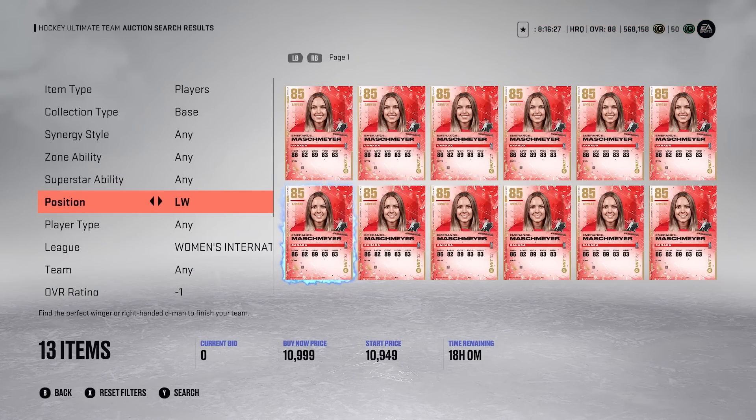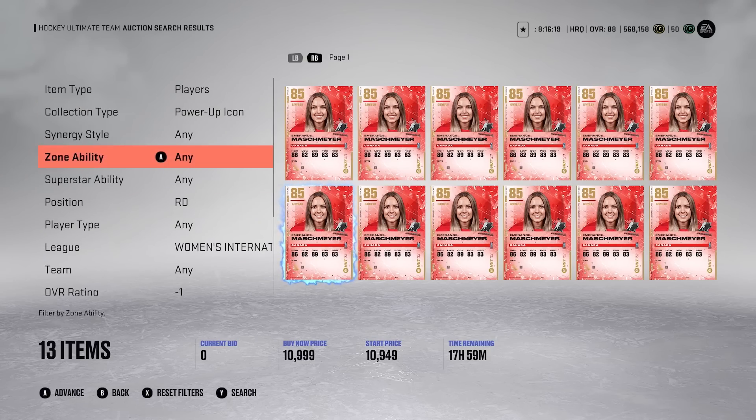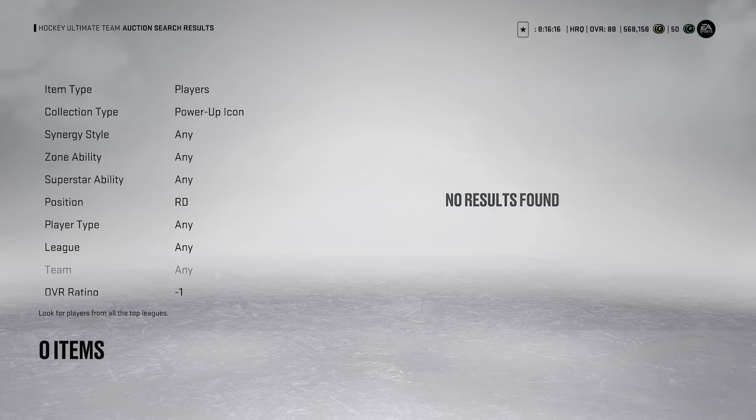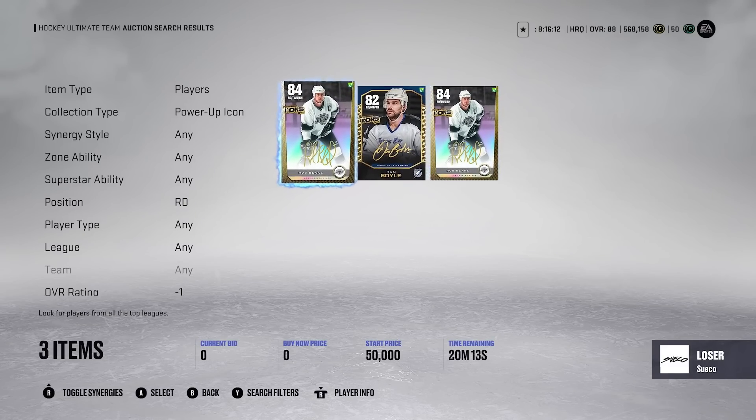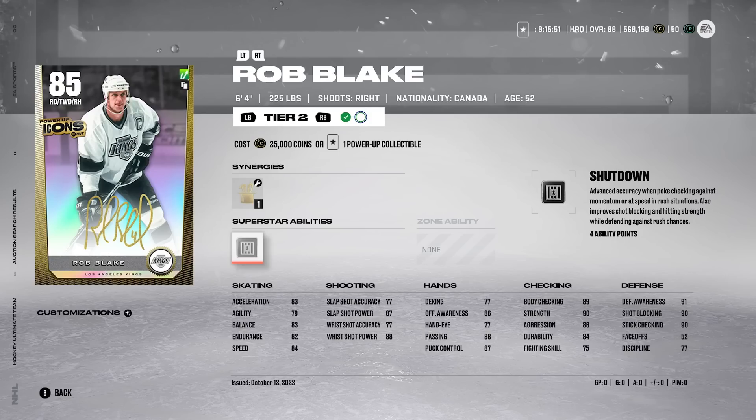Moving on — it's another icon card, a right D, Power Up Icon: Rob Blake. He's going for around 100–125K. Rob Blake is another one that gets no respect every year — always a lower overall icon. He's 6'4", but Blake is just way too slow. You have these guys that are just too clunky compared to the rest of the players flying down the wing. It's a huge factor. His acceleration is 83, speed is 84. His shot's putrid as well. Silver ability is Shut Down — that's nice — but there's no gold ability yet, which is pretty brutal. I don't know if he's going to get a gold ability this year. That's a huge factor when considering upgrading these guys. Rob Blake is pretty disappointing.